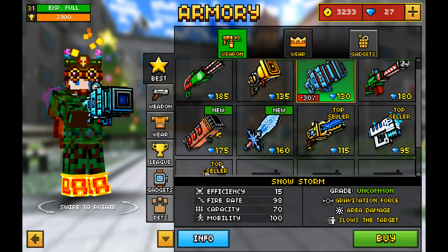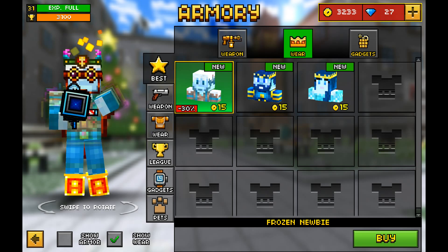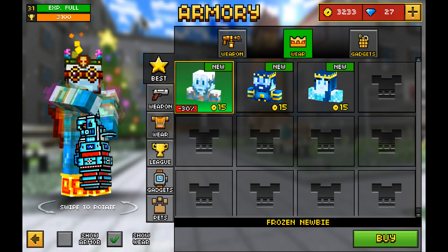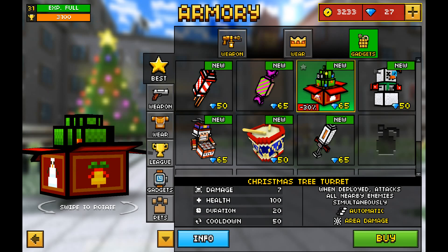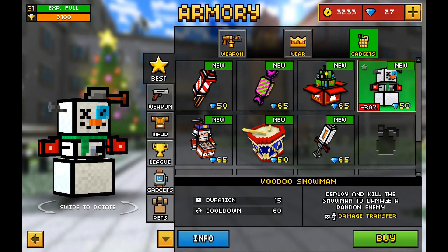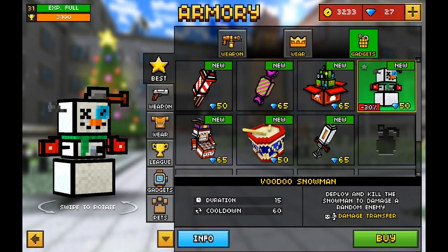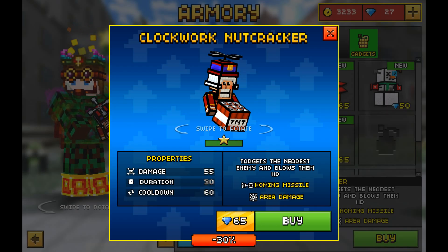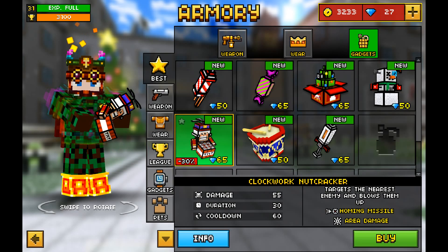Let us check the wear — the best wear. Skins. Maybe it does make sense; you can wear a skin. Now, gadgets. There are some new gadgets right here. The Christmas tree turret — that looks pretty cool. When deployed, it attacks all nearby enemies simultaneously. The Voodoo Snowman: deploy and kill the snowman to damage a random enemy — that also looks pretty cool. And this one is also new: the Clockwork Nutcracker. It targets the nearest enemy and blows them up — like a homing missile, just like the smart bullet bazooka.